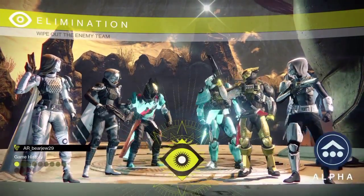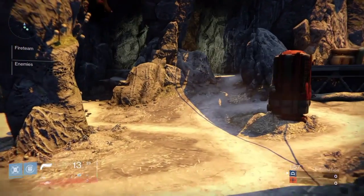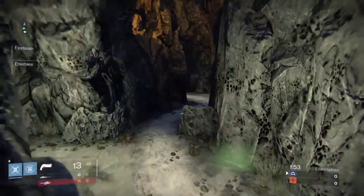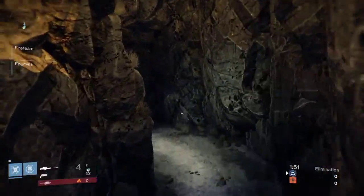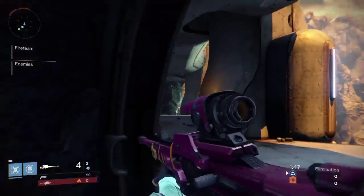Alright, what is up guys — quick video making a Crucible sniping 101. So let's start with how to effectively snipe someone easily. You have to be scoped in first and just predict where their head is gonna come out from the wall. Predict where their head is going to be.